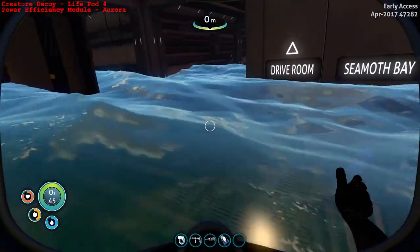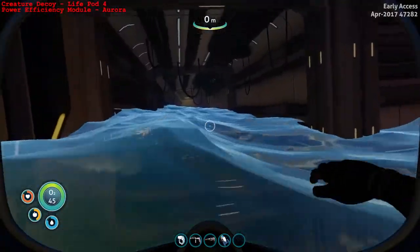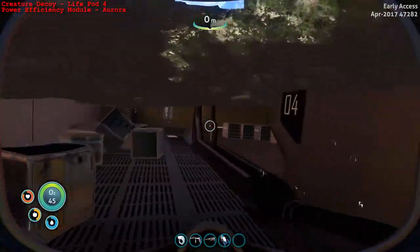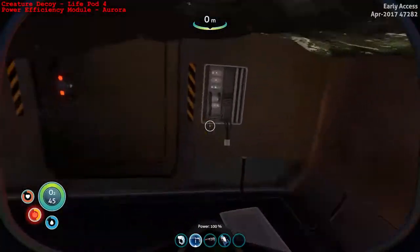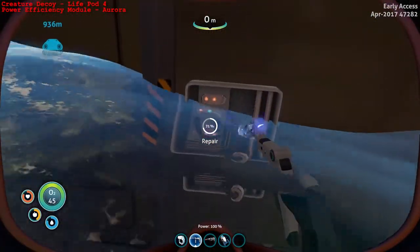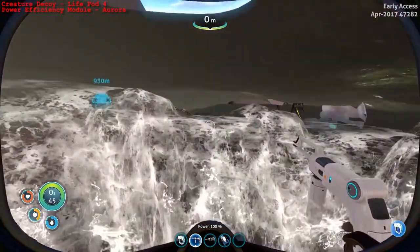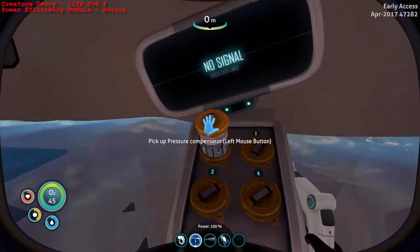Once you're inside the Aurora, you see this corridor. There are signs that say Drive Room, Seamoth Bay, as well as the Prawn Bay on this side. Head inside, do a little repairs to the door here, and once that's open, head on inside and get the pressure compensator for the Seamoth, which is right over to the left hand side here on this little console.